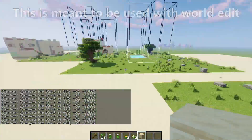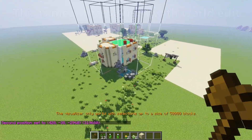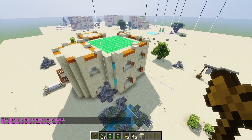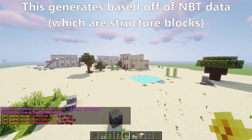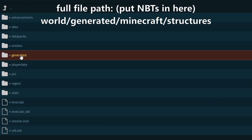The effectiveness of this tool is greatly increased if you have WorldEdit installed, as it allows you to copy and paste parts of what you generate into your actual building areas. If you don't know how to use WorldEdit, check out my WorldEdit tutorial. Finally, this tool will only work if you have NBT structure data in your world/generated/minecraft/structures folder.